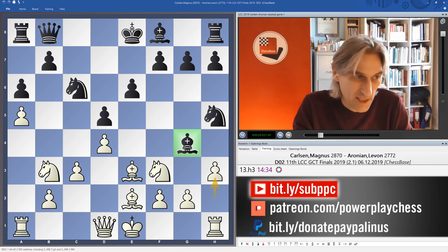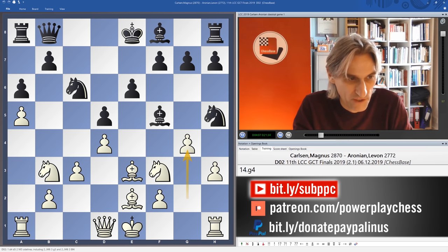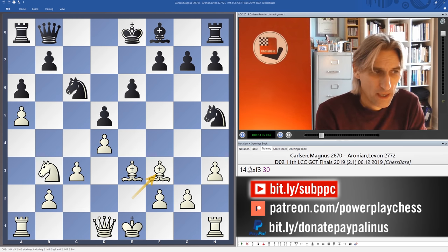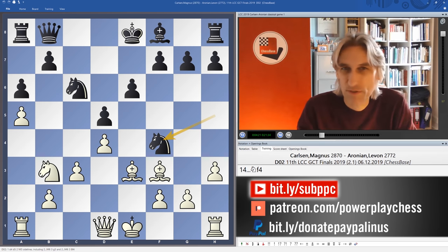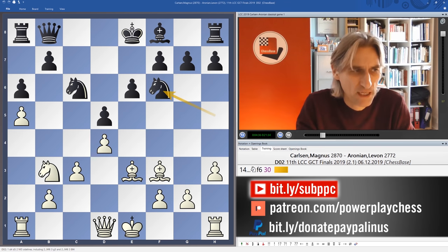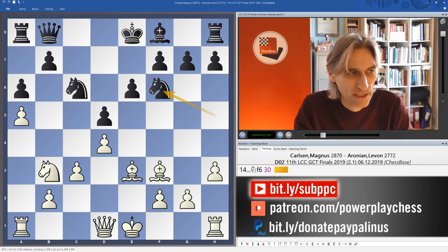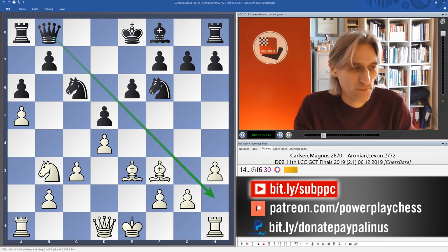Queen H3 is a good move from Carlsen because it forces Black to make a decision about the Bishop on G4. Tactically, you've got to take on F3 here. If the Bishop goes back to F5, then G4 forks the two pieces. So Black takes. The Knight has to go back because if Knight F4, then H4 is a good move - ready to play H5 or simply G3 and H5. That's unpleasant. So the Knight basically has to go back to F6. Aronian has lost some time, but he has managed to stake a claim to this diagonal, which is a very important part of this position.